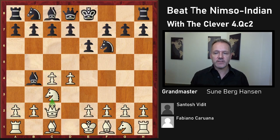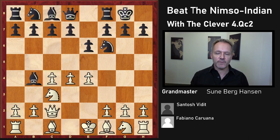Quick recap: Qc2 and after castle, e4. Watch the video a few times, do some analysis for yourself, and you're ready to beat the Nimzo-Indian. This was GM Talks — thank you very much for watching.